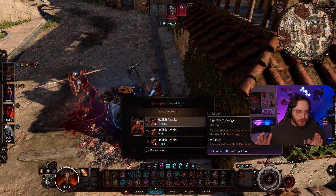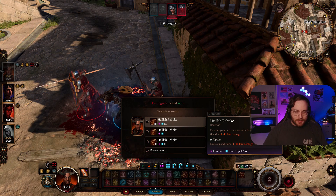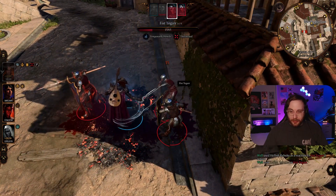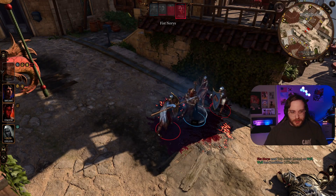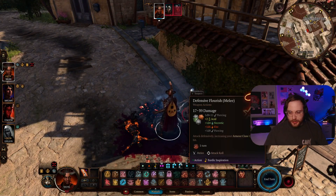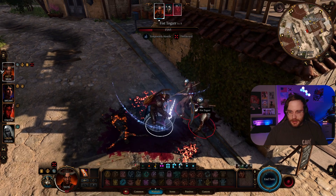This is one thing that's a little bit broken about this: I used two reactions to attack her, but it seems like I have two reactions when it's my turn and two reactions when it's other people's turns — so it's kind of OP if you have a lot of reaction abilities. 35 Hellish Rebuke — that's crazy! Another Hellish Rebuke — 20 damage, nice. She's dead.